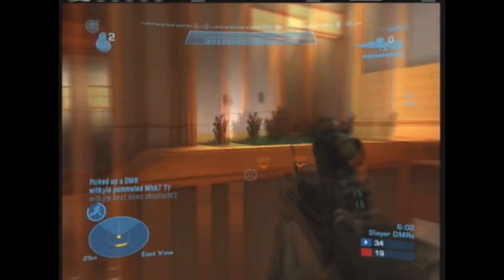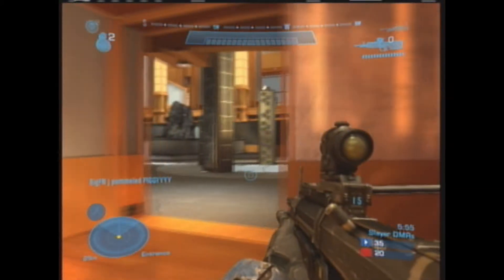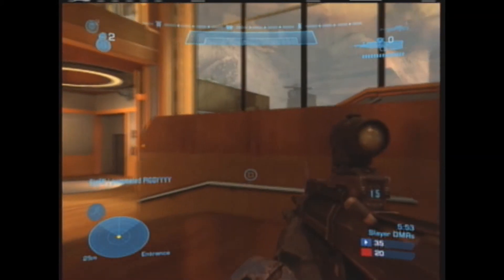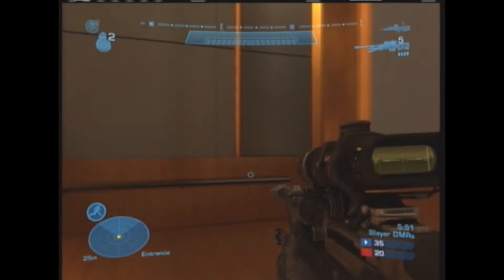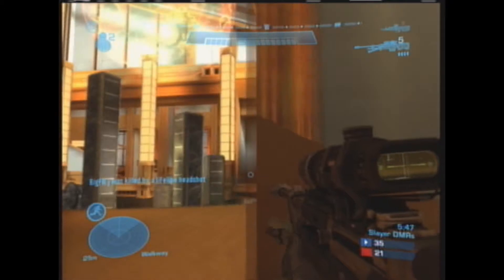Since they have rockets down there in a closed area, I decided it's time to back off. There's really no sense in getting killed now, especially when they have those rockets. I decided to switch out my empty sword with the DMR, since an empty sword is no more than basically melee — and I have another button for melee, so there's no sense in having one of my weapons taken up as a melee weapon.